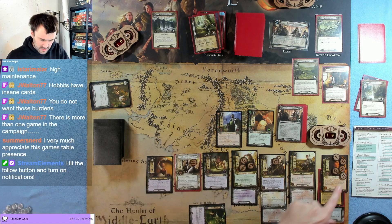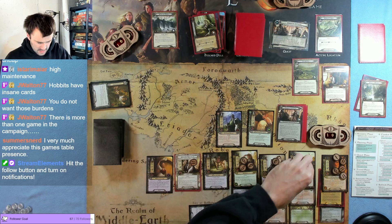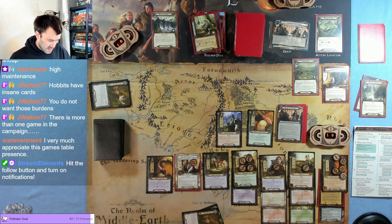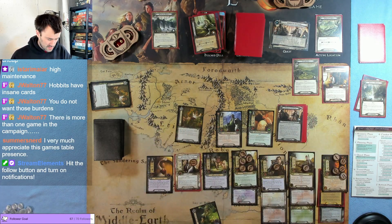We spend one, get one back for Gildor. One more card — oh my gosh. We haven't been exhausting Pippin to get more resources but might as well. Play this to reduce our threat by four, bringing it down to 15.